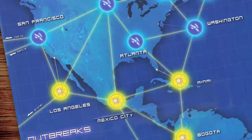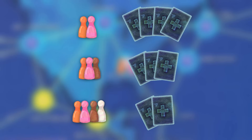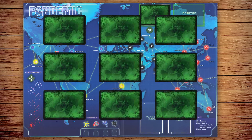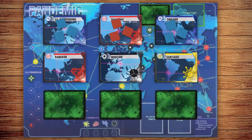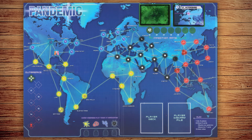Ready to play? Each player picks a role, places a research station and their pawns on Atlanta, and draws starting player cards. Shuffle the infection deck and draw 9 infection cards. The first 3 cities get 3 cubes each, the next 3 get 2, and the final 3 get 1. Place all 9 cards in the infection discard pile.